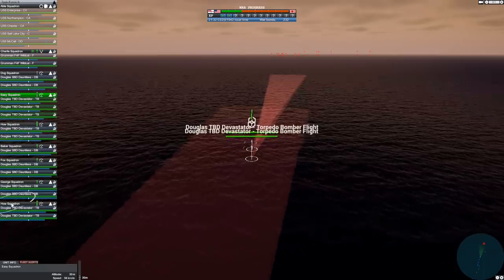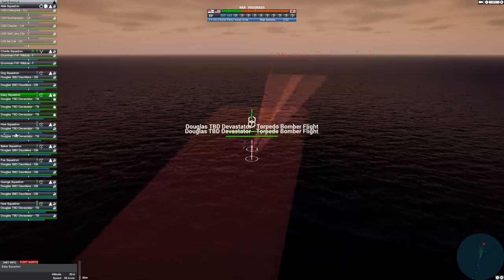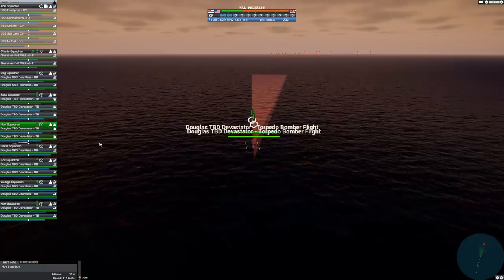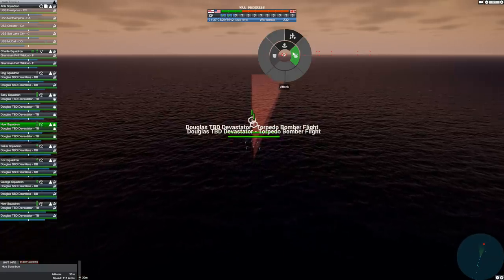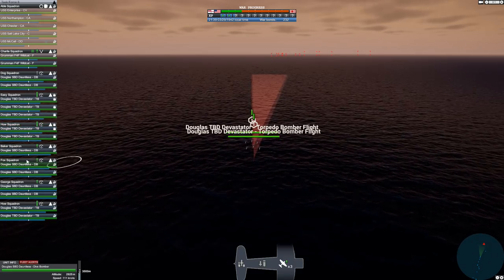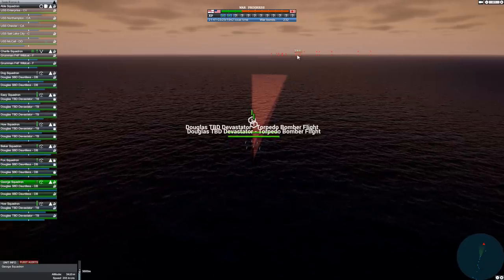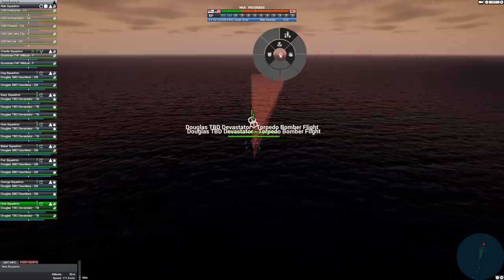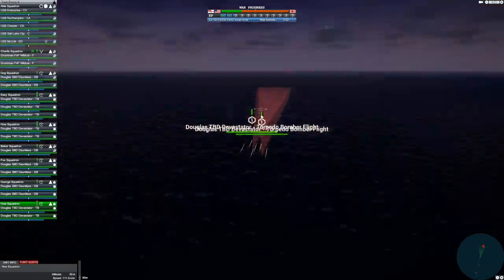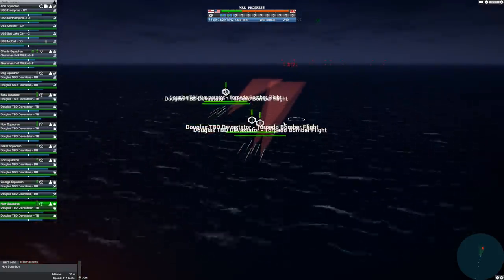Let's move them up a little. House squadron, I want you to go for this one. House squadron, you're going to go for the Akatsuki. Actually no — it's three destroyers and a cruiser, so it doesn't really matter too much which aircraft picks which target. I just want to make sure they don't all go for exactly the same thing, and preferably that they pick a suitable angle of attack.